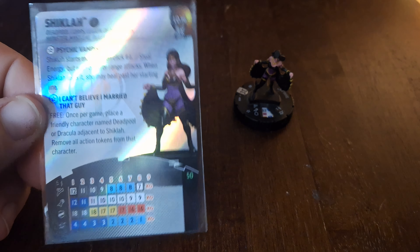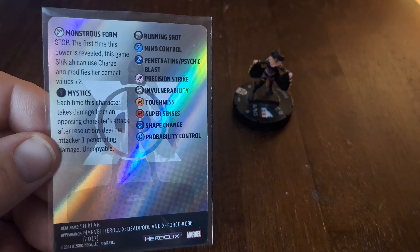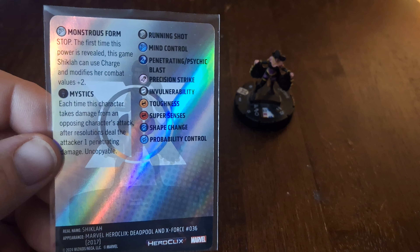At 50 points, she has a range of five, Running Shot, Precision Strike, Toughness, and Shape Change to start off. Then she can build up to be literally an absolute monster, as she has a special movement on both her number one click and her number eight click. It is a stop click — Monstrous Form. The original Shiklah had a super rare in that set that she could turn into, so to make up for that we have this now.